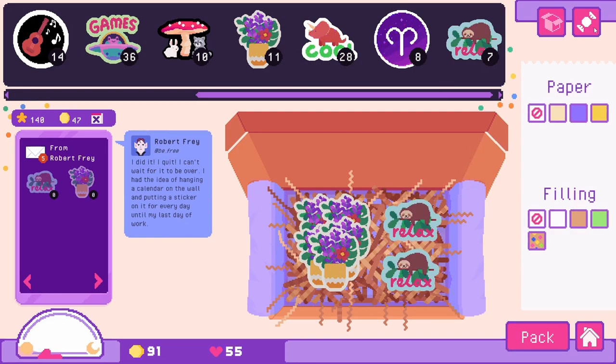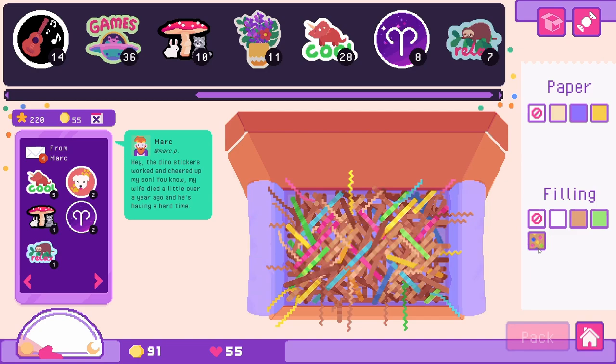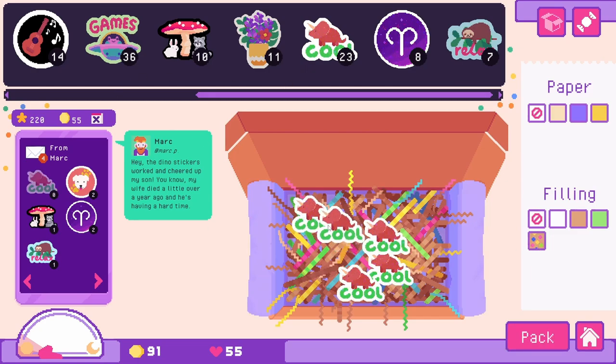He ordered our new stickers. Mark: 'Hey, the dino stickers worked and cheered up my son. My wife died a little over a year ago and he's having a hard time.' Oh no — that made me really sad. Poor Mark and his son.